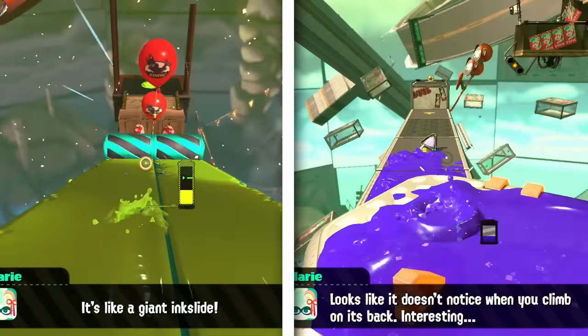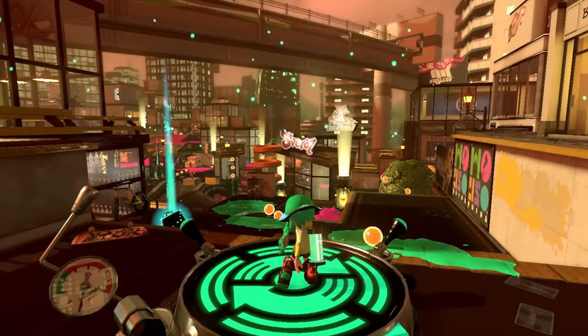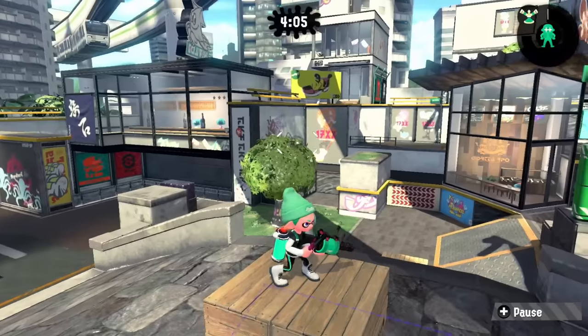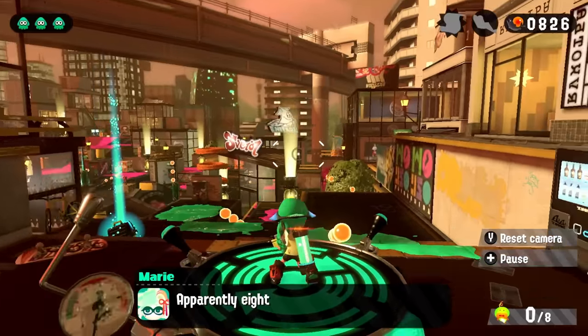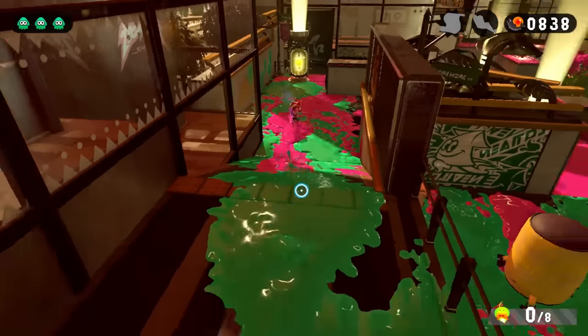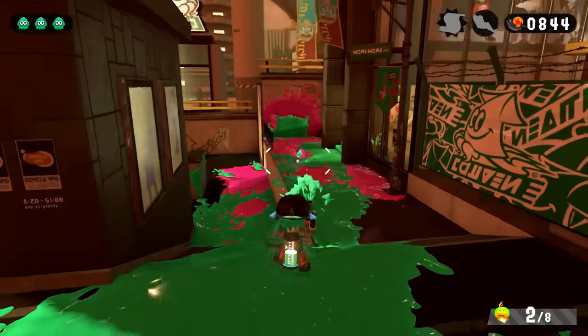Stages 7 and 8 had us using the Hero Shot again, but they weren't a problem. Stage 9 introduces a reoccurring gimmick: one stage per world takes place on a multiplayer map, and to clear it we have to collect 8 mini Zapfish scattered around. The challenge is that the stage is infested with Octolings who can use the same weapons as the player, including bombs, super jump to fixed points on the map, hide in ink, and cover turf very quickly.